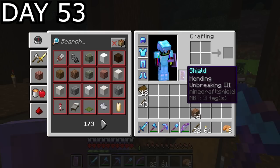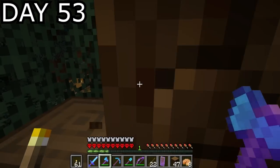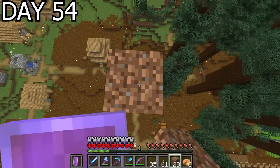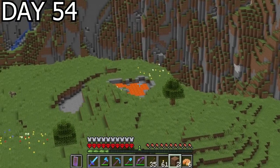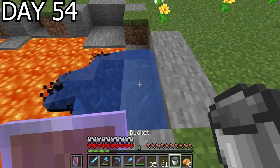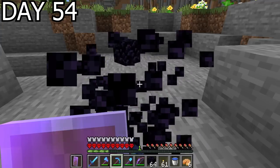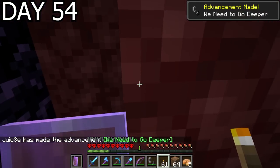And guess what I did to celebrate? Harvested trees, obviously — not really, I just didn't have any wood whatsoever. Day 54, I was on the lookout for lava. I found it not far from the base, turned it all to obsidian, and mined every last block. Then I made a nether portal and headed through to see what my nether spawn was like — it's in a nether waste biome, high up out of the way, not the worst in the world.